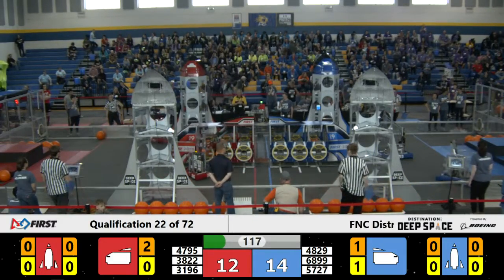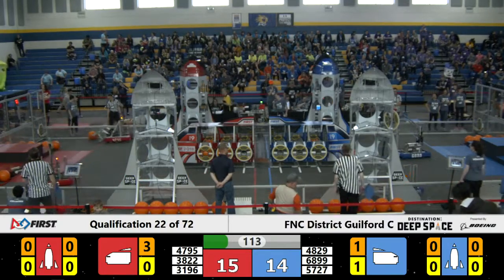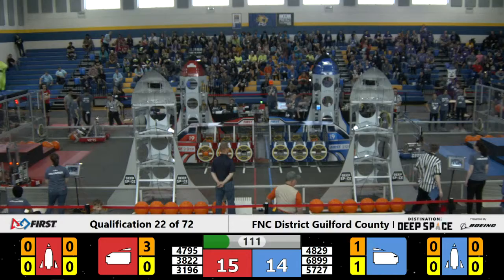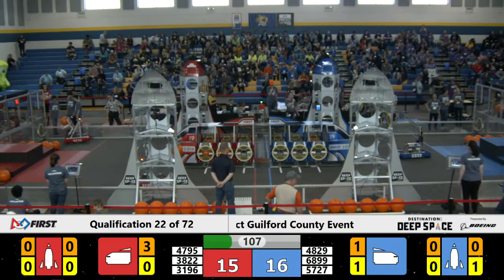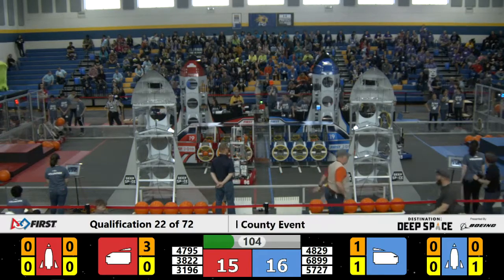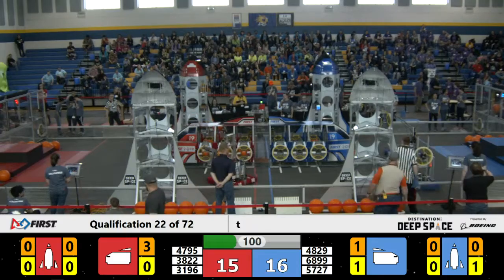4795 adds a piece of cargo to the Red Alliance cargo ship, followed by bot 3196. On the Blue Alliance side, 4829 installs a hatch panel at the top of the Blue Alliance rocket. And 3196 continues to add cargo to the Red Alliance cargo ship.